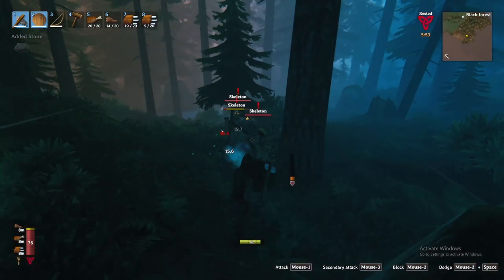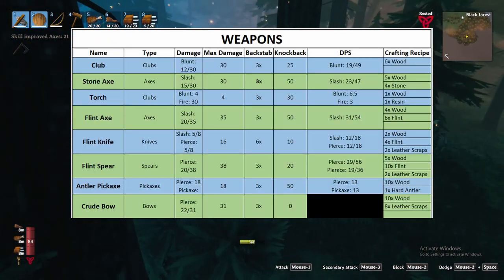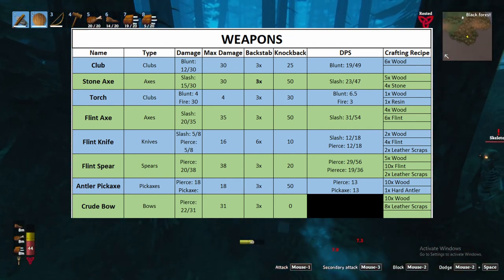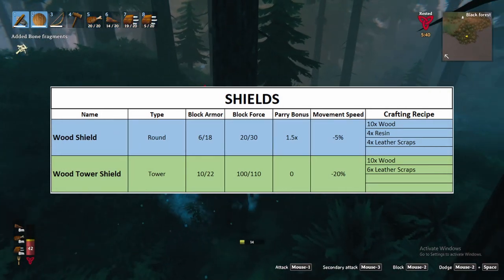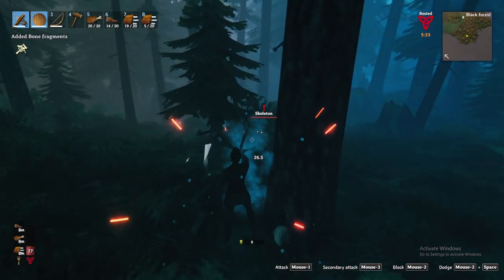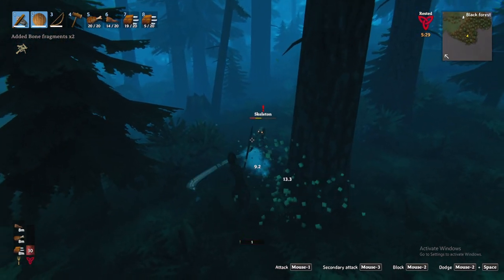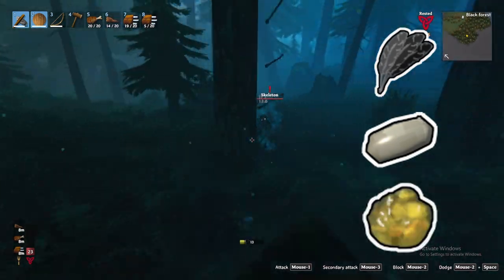As for weapons and shields, you have an absolute abundance of options. A full list of weapons and shields along with their crafting costs will be shown on screen — feel free to pause to read the full list. I would personally recommend the stone axe and crude bow for slaying hostile creatures in the meadows like the Greyling and ultimately Eikthyr. Keep in mind that to use the bow you need arrows — you can make basic arrows with only wood, but if you want to seriously pack a punch you'll need feathers, flint, and resin to create flint and fire arrows.